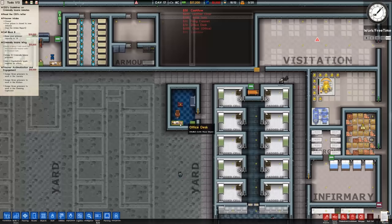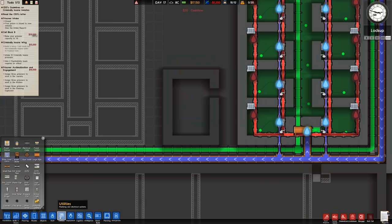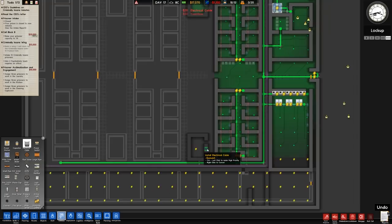Such a good thing that they introduced the ability to rotate and flip clones — I tend to forget about it but it's great that it's in the game. We need to hire two psychologists, which is very easy. We can get that done as soon as the prisoners turn up — there's no point hiring them now because we'd just be paying wages we don't need to be paying. So that's sorted.